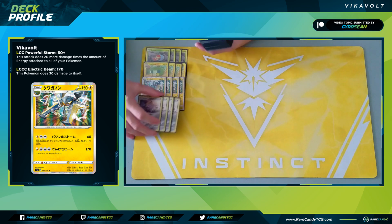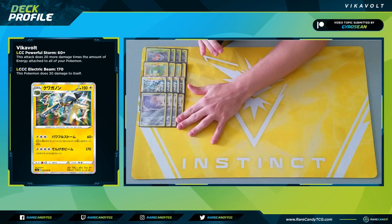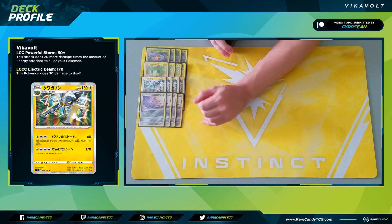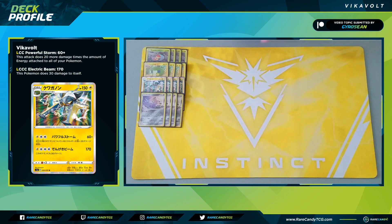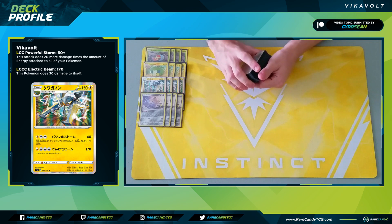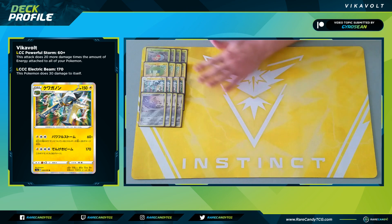Next up we have four copies of Jirachi for its Stellar Wish ability. This is easily our ideal starter, which is why I'm maxing it out at four — though there is wiggle room to cut one. Stellar Wish lets us look at the top five cards of our deck and get a Trainer card, helping us find Rare Candy, Supporter cards, search cards to find Chargebugs, Vikavolt, whatever we might need.